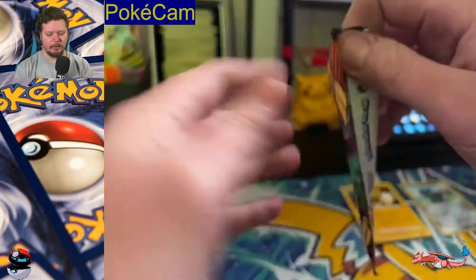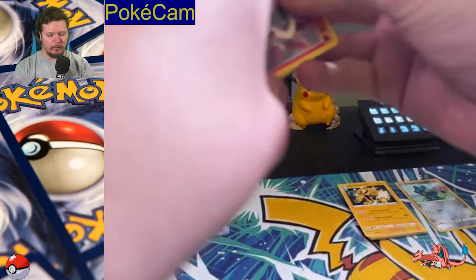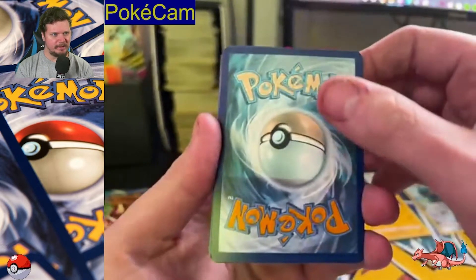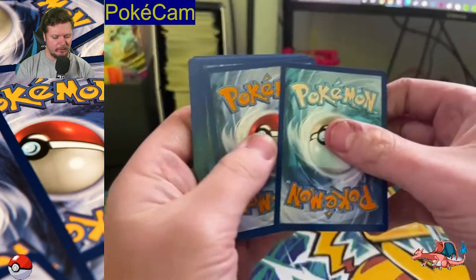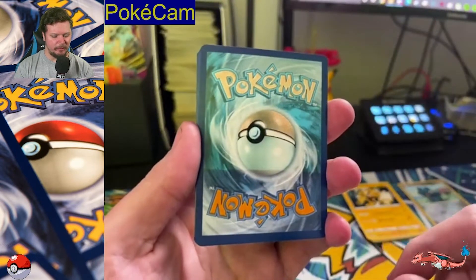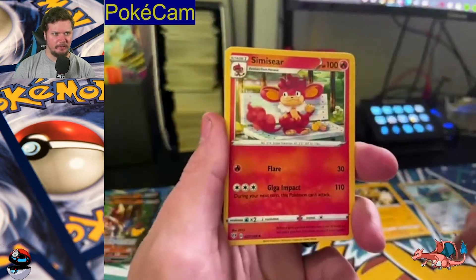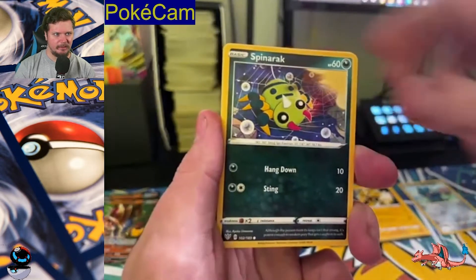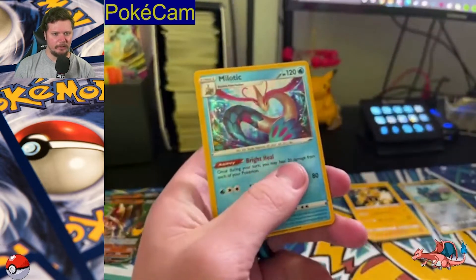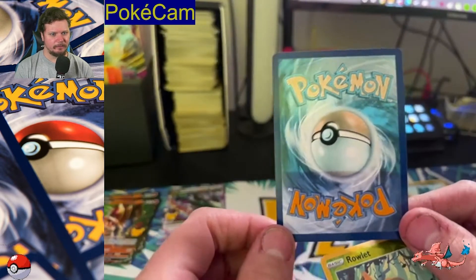Pokemon Darkness Ablaze for the last pack. Let's see if we can pull the Charizard VMAX. What the — do you guys see this? What in the world? Look at this card. Rare Fossil, Dugtrio, Simisear, Larvesta, Spinarak, Scovette, Rowlet, Sentrit, Rowlet, and a holo Milotic. But look at the back of this card — that is super weird.